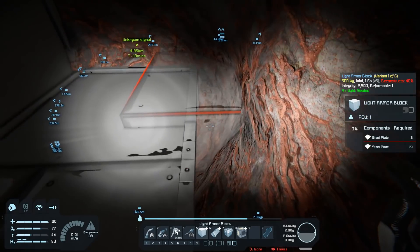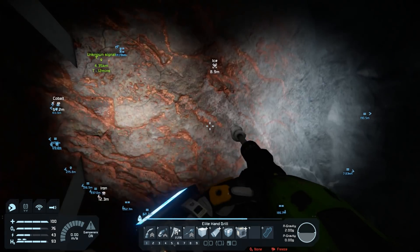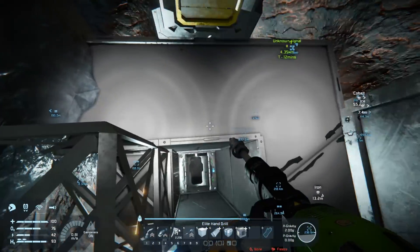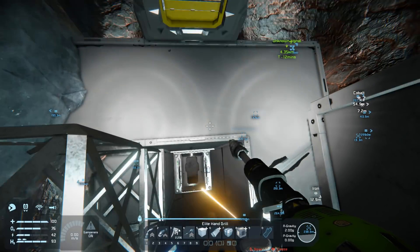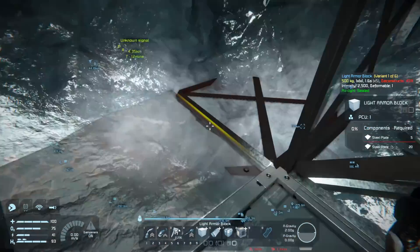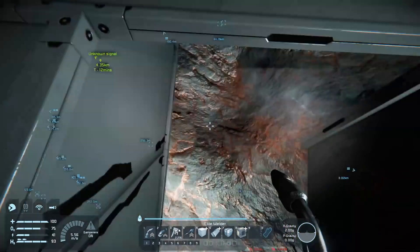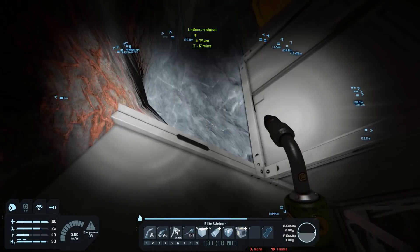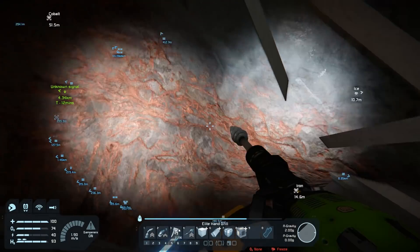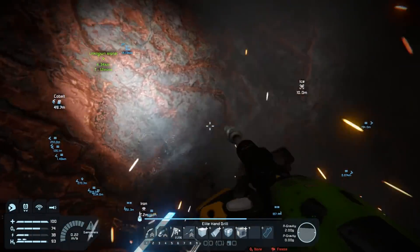We just need a small corridor that leads to this elevator here, and I don't want to make it too big for now. We can eventually maybe make the whole thing wider, but for now I just want to have one corridor that leads to an elevator. The bigger I go with the station, the crazier the problems with simulation speed will be, so keeping new stuff to a minimum right now should be the way to go.